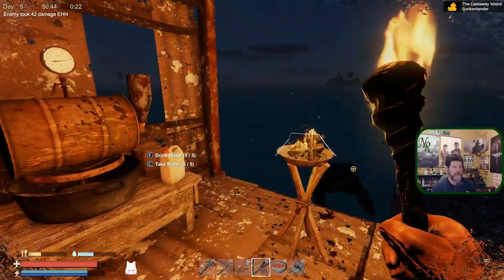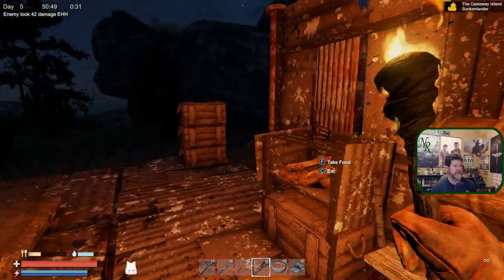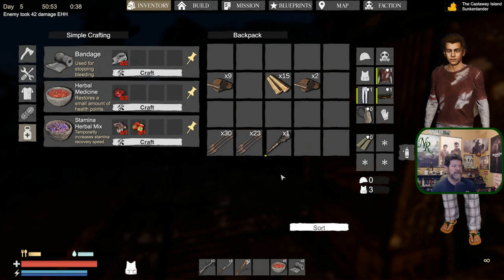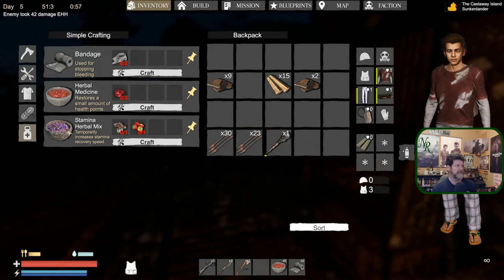Torches do run out and I see this one is about to. Eventually there is a recycler - you drop old pieces into it and it gives you back your building materials. So if we don't let this completely destroy we can have everything back.